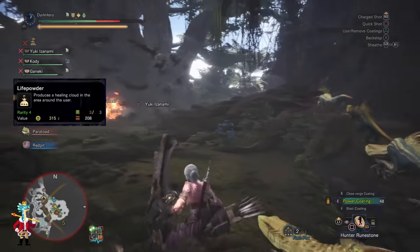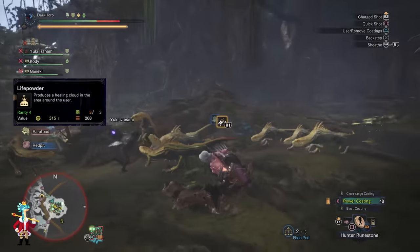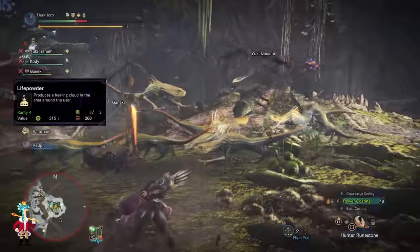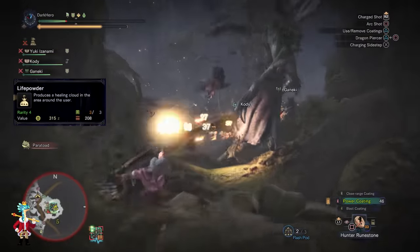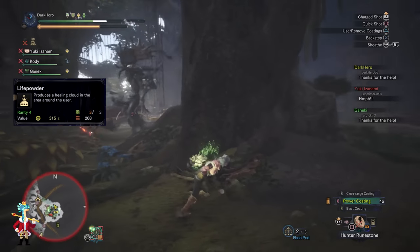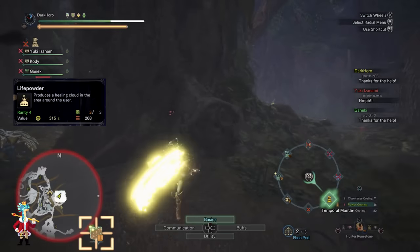Life Powder lets everyone on the team heal each other without needing the Wide Range skill. Even though Life Powder doesn't heal all that much, it might be a lifesaver in specific situations, so it's best if everyone brings it.